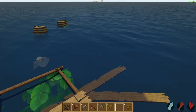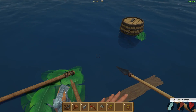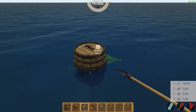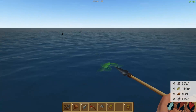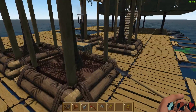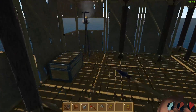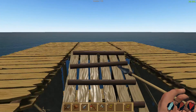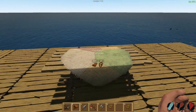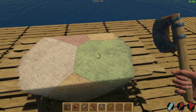Oh two barrels - oh my god, we're in barrel heaven! Give me those barrels. Give me you - no beetroot. Oh my god, give me the barrel! Give me beetroot, I want the new crop. I wonder if it's better than potatoes. Let's up here - awesome. Should we break this? I feel like we should just to place it correctly.